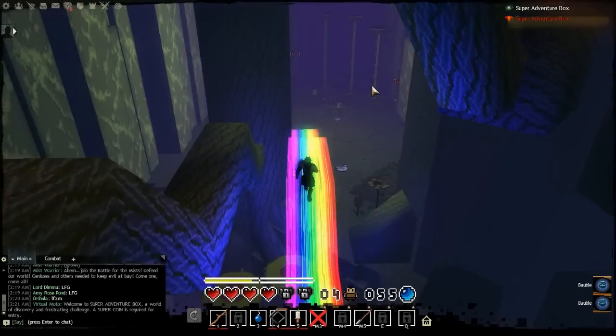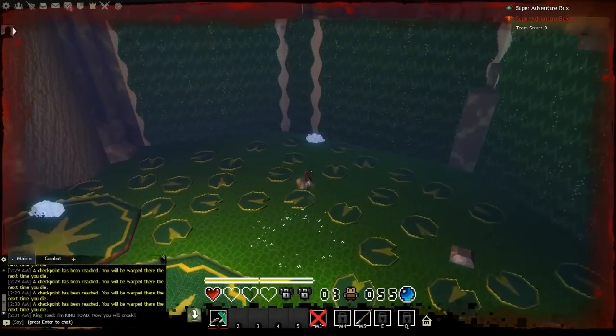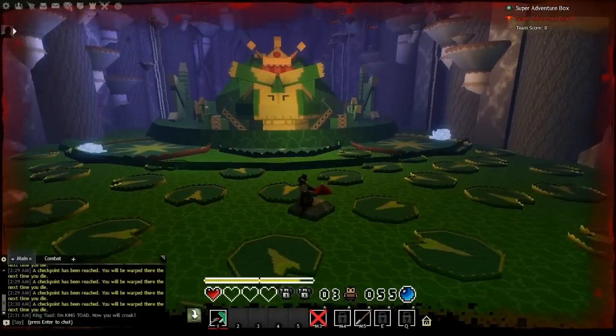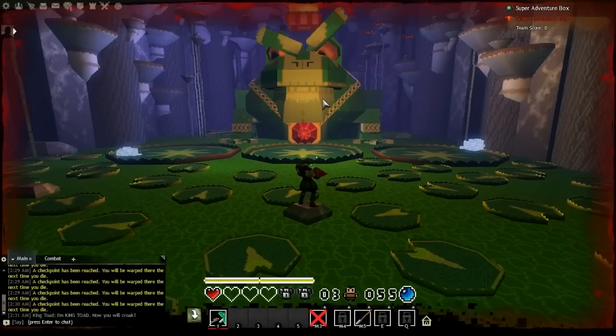Once you get to zone 3, be sure to avoid all the fly traps to get the Miner and Illusion achievement. Now to kill the toad at the end of zone 3, what you're going to have to do is knock a shard off of his necklace.